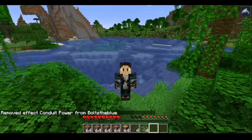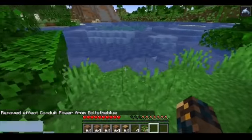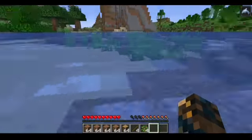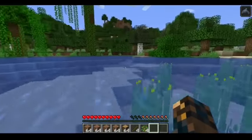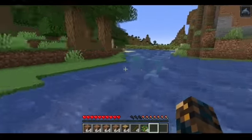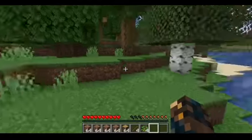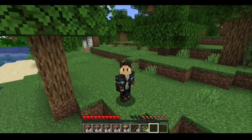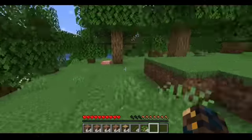This one is called Dolphin's Grace, and I think this gives you the ability to swim at the speed of a dolphin. Because normally you swim pretty slowly, but with this you can swim pretty well. And also, you can stand on water basically. That's basically it — and of course, it just ran out, so I may have forgot to set the time. That's all I'm going to do for now.